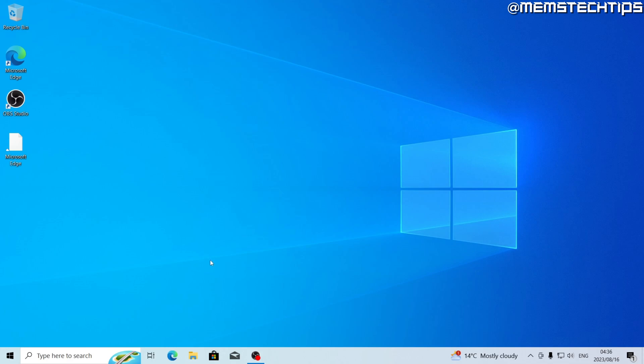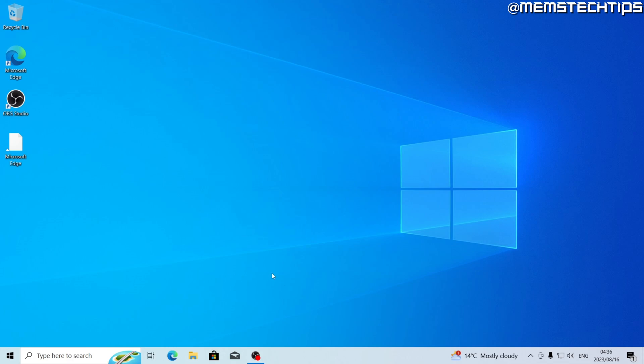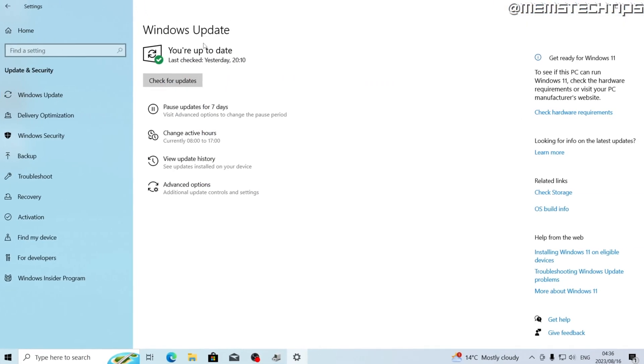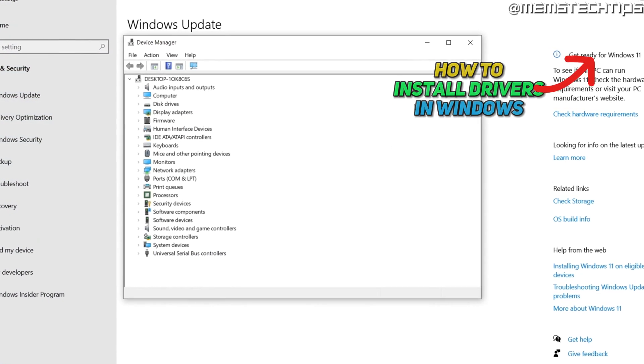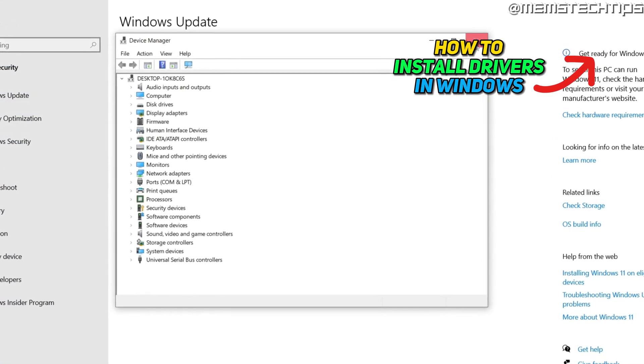In this guide I'm going to show you exactly how I optimize my Windows 10 installation for gaming. This guide is based on my personal preference, so you might not agree with every single thing. Here I've got a brand new clean install of Windows 10 with nothing else installed except OBS Studio, which is what I'm using to record the screen. I've already installed all of the latest Windows updates and drivers.